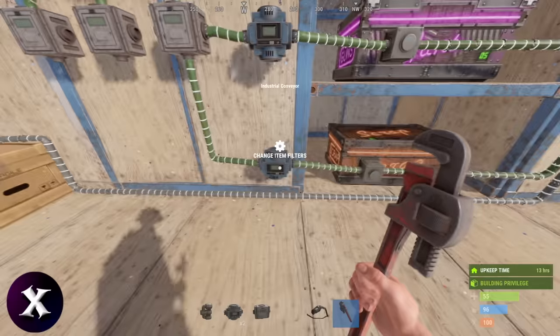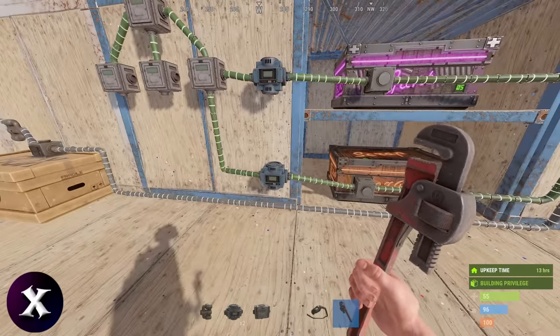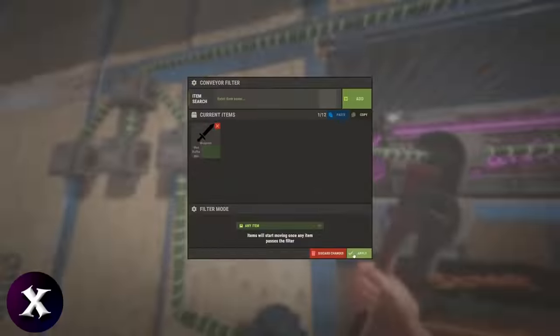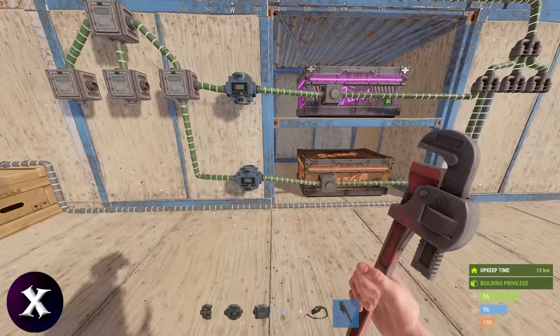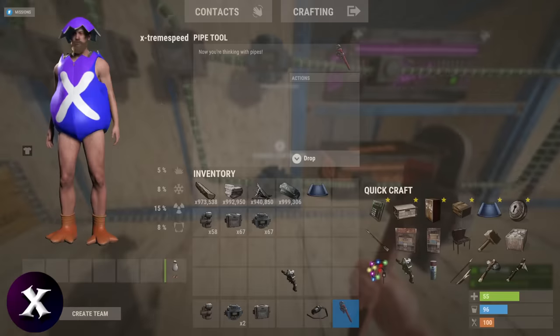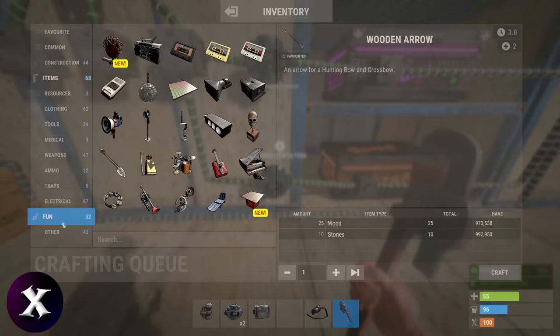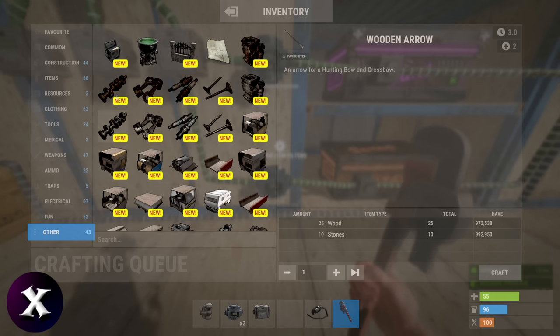This will move every item that is not in these categories into this box. There are two more categories I did not add to this list, called Other and Fun. But since those are mostly all various placeables, just like the Items category, I decided to let them sort into this box as well. You can of course change this however you see fit, but keep in mind conveyors can only have 12 filters.